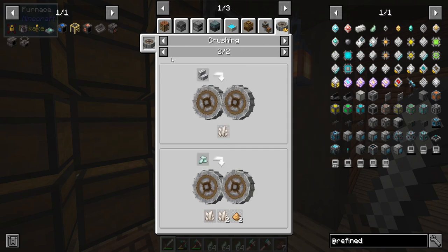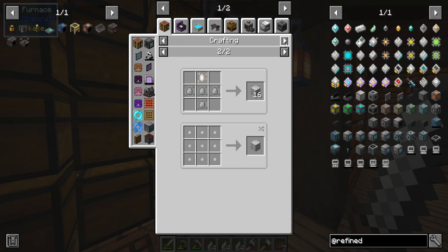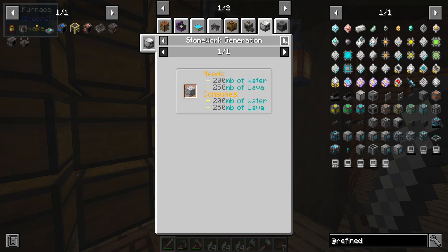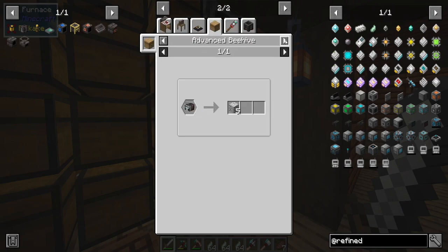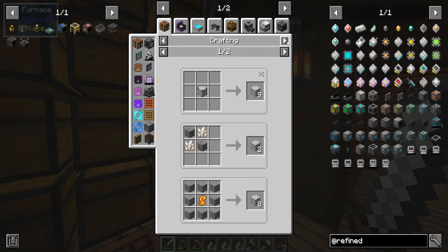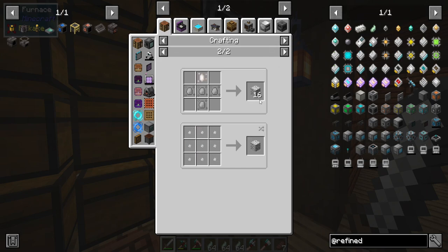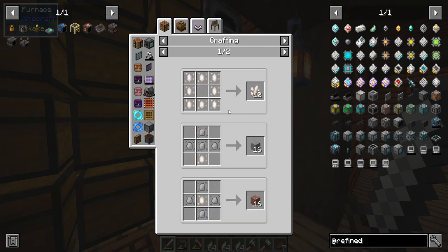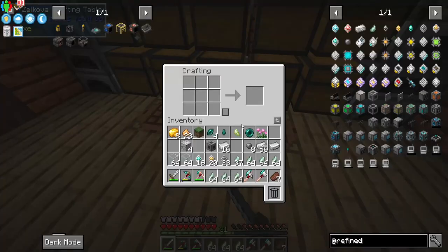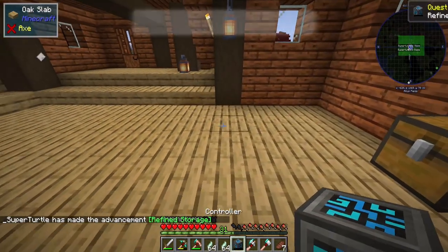If we use diorite in the crushing mills, we have a 25% chance to make nether quartz, so that's something we could do. Maybe we could set up some automation for that. We could also do a quarry bee. The seeds are probably our best bet — make diorite and crush it, or just use it to make quartz directly, which is probably what we should do.